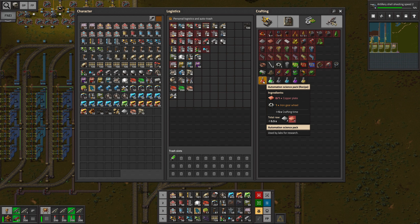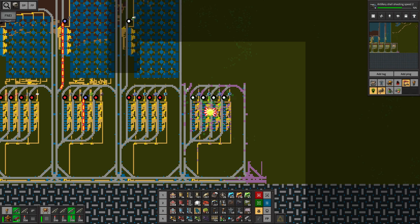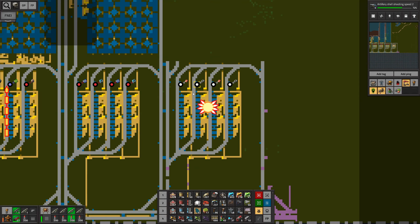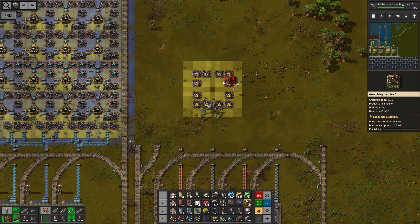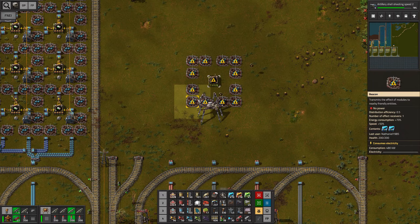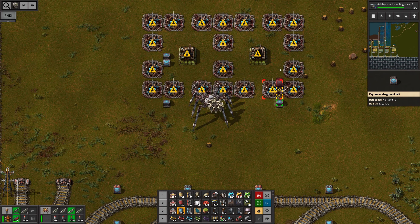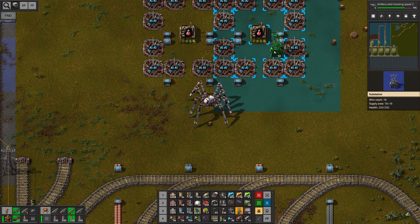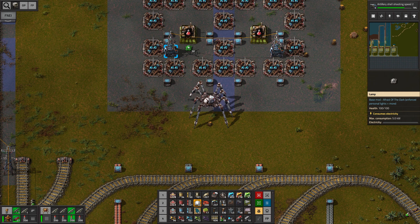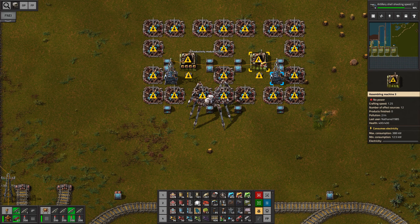We needed one copper plate and one iron gear wheel. Let's go ahead and set this up — I'm actually gonna copy it over from another station. Two copper plates, two iron gear wheels. Seeing that we're only gonna need 20 machines for this, I think we're gonna do two lines — we also need two materials, so you would be coming in like so. Gonna have a symmetrical substation setup and some lights. Productivity modules, definitely.